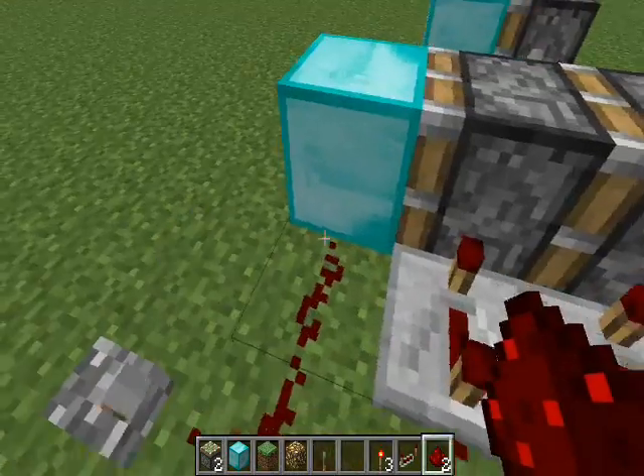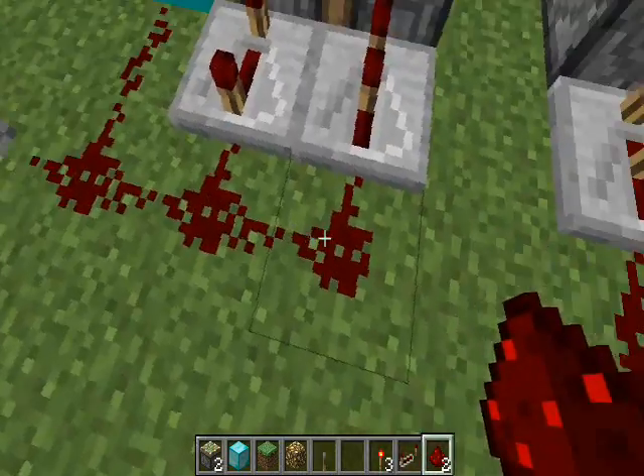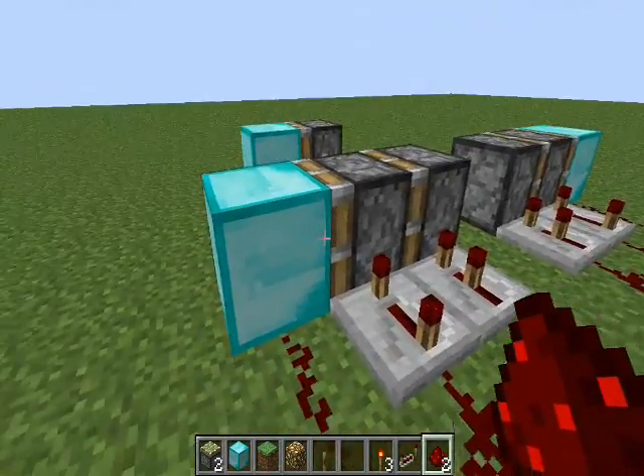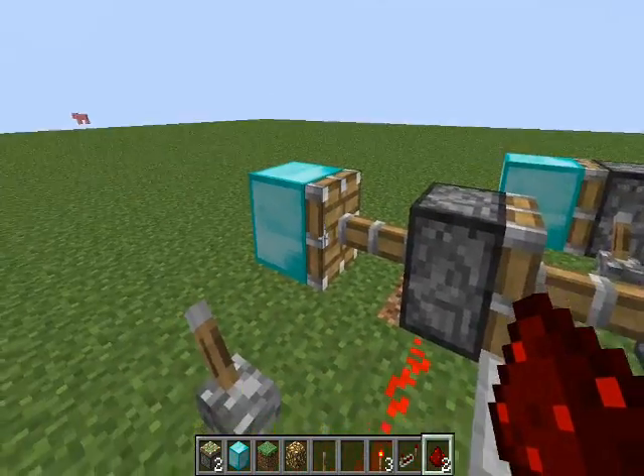But pretty much what is happening is this activates first, which does nothing yet, but then it comes around here which activates this one, pushing it forward, and then this one activates that piston, like so, making a double piston extender.